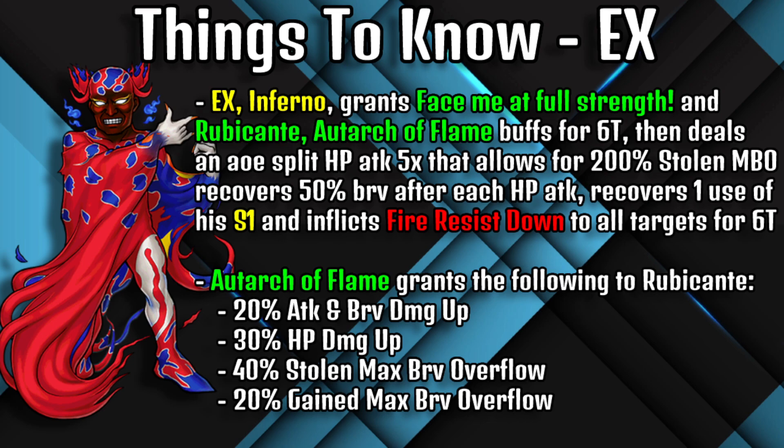His EX, Inferno, grants the Face Me at Force Strength and the Ruby Kante Torch of Flame buffs for six turns, then deals an AOE split HP attack five times allowing for 200 stolen max brave overflow, recovers 50 brave after each HP attack, recovers one use of Skill 1, and inflicts Fire Resist Down on all targets for six turns. The Torch of Flame buff grants 20% attack and brave damage up, 30% HP damage up, 40% stolen max brave overflow, and 20% gained max brave overflow.